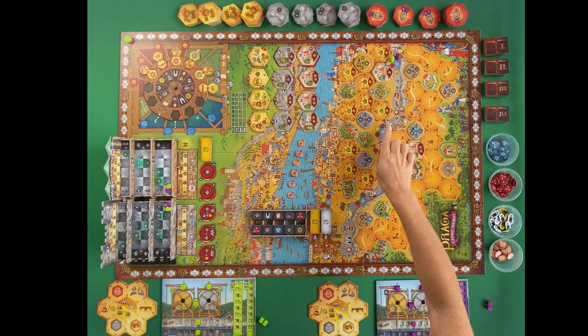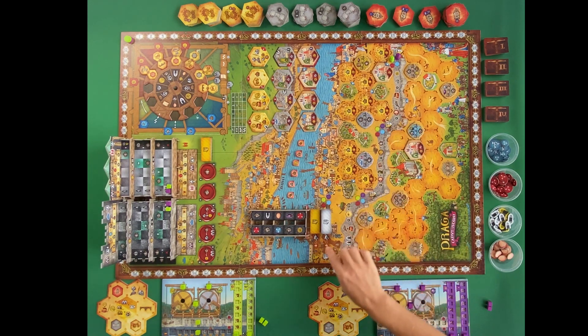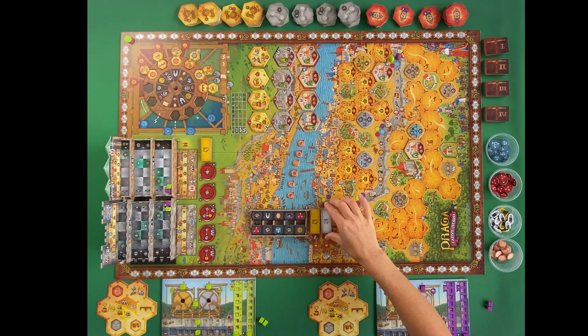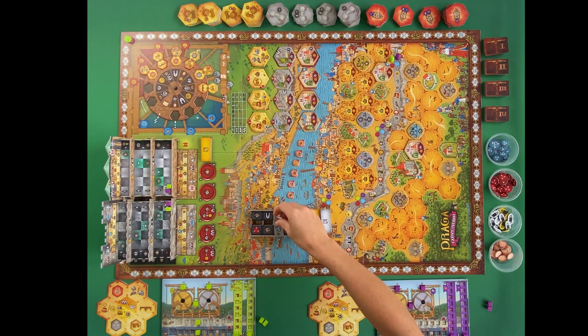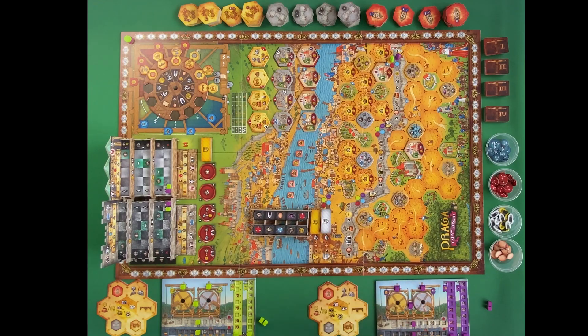Another option is helping build the King's Road, which is one of my favorite actions — you move a worker from space to space along the road. When you get to the end, you contribute to the Charles Bridge, placing bonus tiles and getting the bonus on that tile plus the ones underneath. If you reach the last step of the bridge, you activate some end-game scoring conditions.